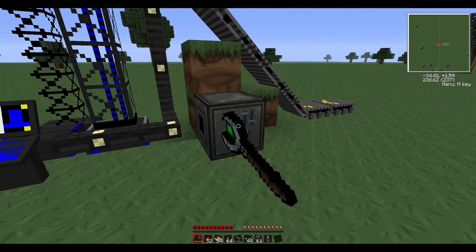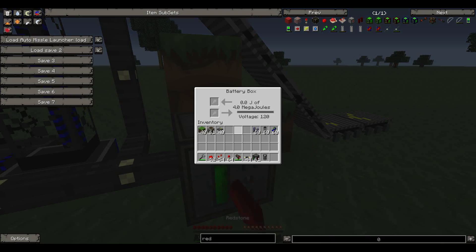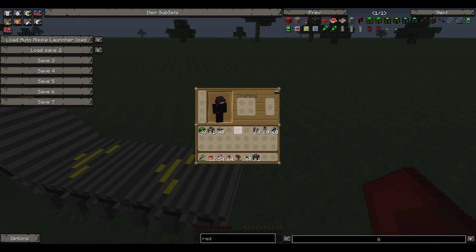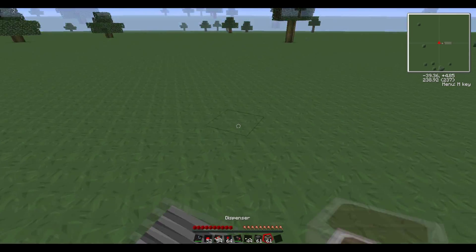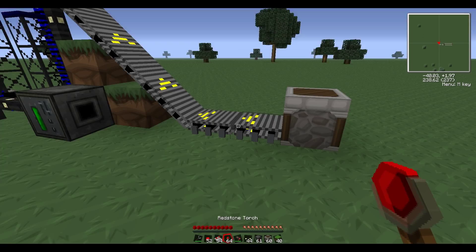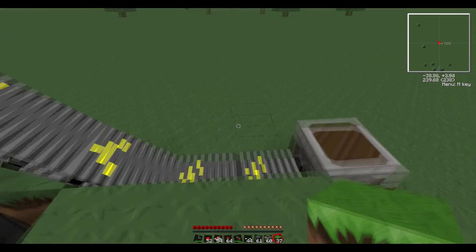Put the battery in, and then you're going to want to get a dispenser and put it at the end. It's important to get your grass blocks again and put them on the edges.